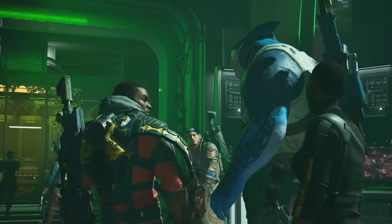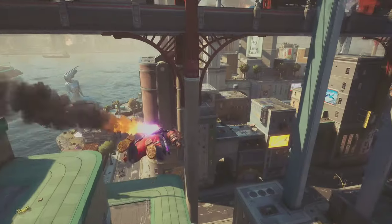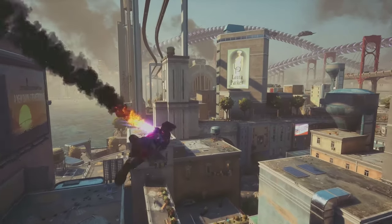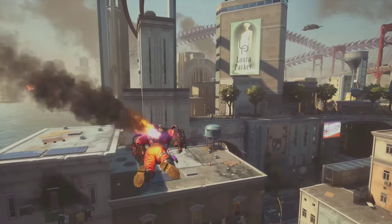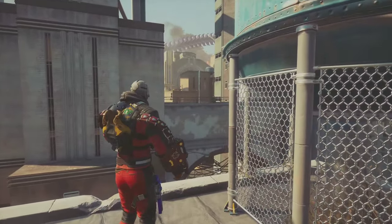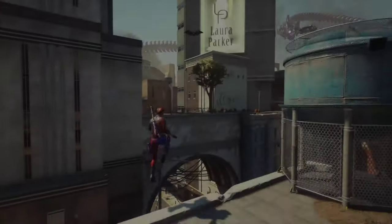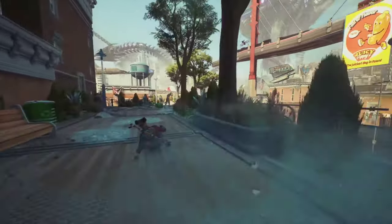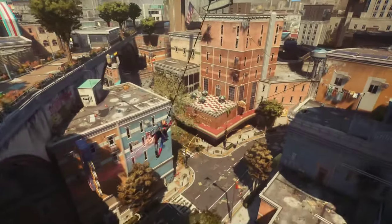Waller orders the squad to find Ivy and bring her in for questioning. Using special technology they've acquired, the Suicide Squad tracks Ivy down. Unless you want to end up as a poorly plated spring mix, Harley insists on being put in charge and talking to Ivy first. When playing solo, players can switch between any of the characters and experience all the different play styles across all the different missions.